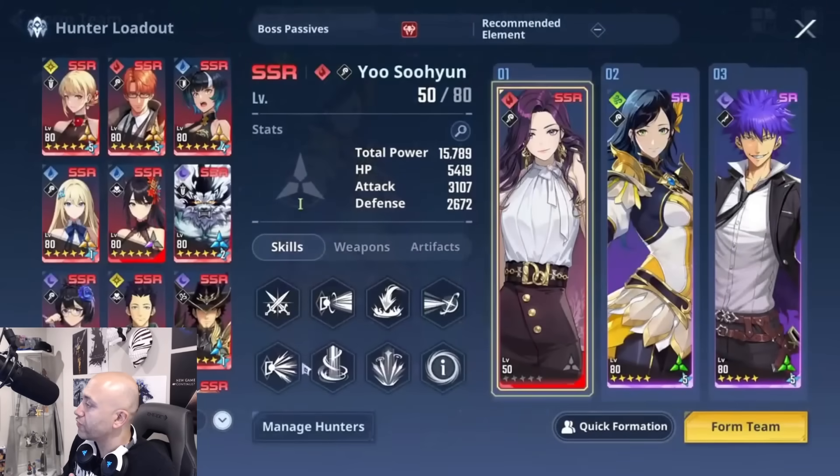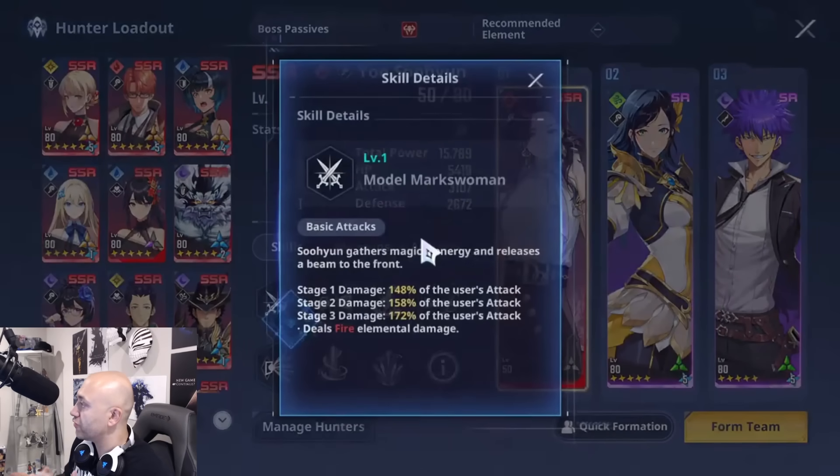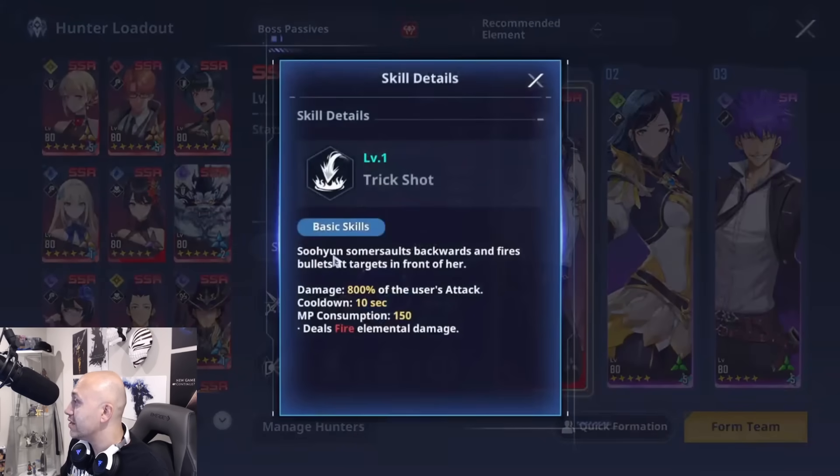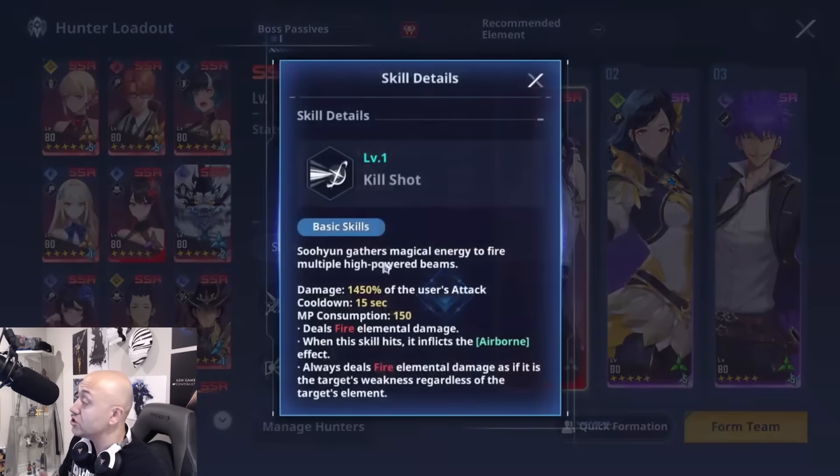Let's go over all of her skills. Skill one, Model Marksman — stages one, two, and three are basic fire damage percentages, pretty straightforward. Skill two is her core damage: 800 fire elemental damage when the skill hits and causes airborne. Skill three is Trick Shot, which gives you a buff, 800 damage, 150 MP consumption, and fire elemental damage. She also bounces backwards. Kill Shot is actually incredible — 1450 percent, does fire and airborne.